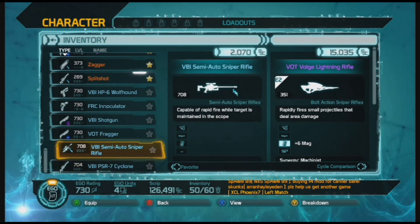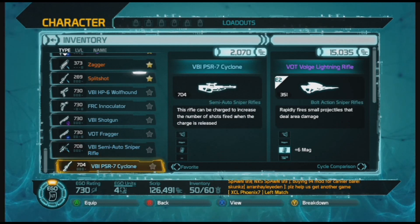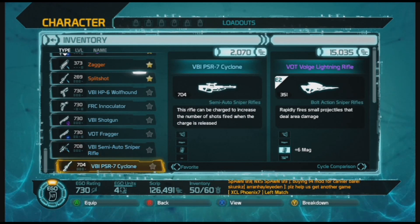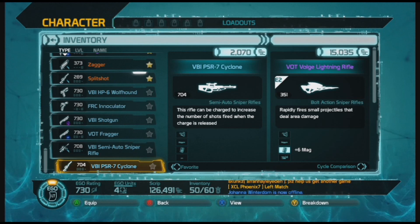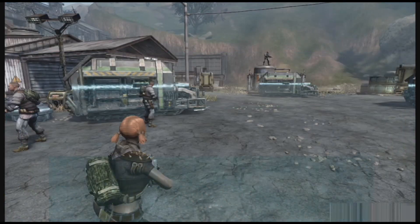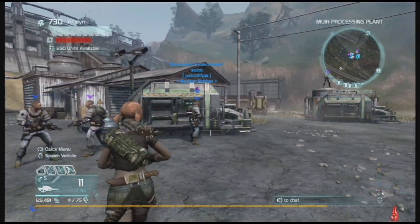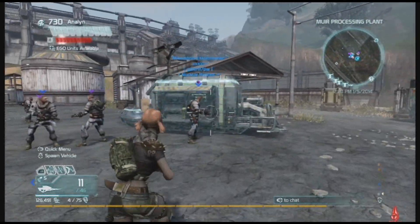I want to keep that VBI sniper rifle. I was trying out the Cyclone - I really didn't like it. I think I tried out the VAT Surge and liked it, and I got them confused with the Cyclone and ended up selling all my Surges and keeping the Cyclones. The Cyclones aren't that great - they do charge and send out a lot of shots but they waste a lot of ammo. We're going to show you differences between certain weapon types in future videos.